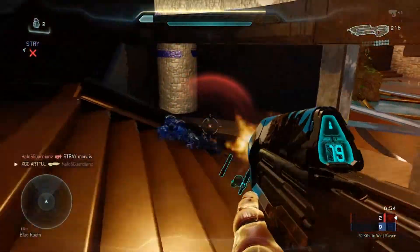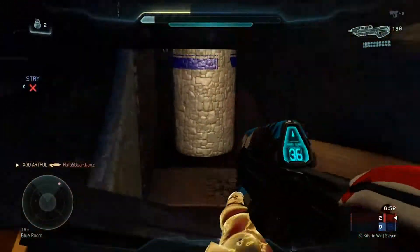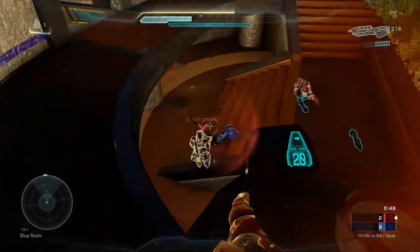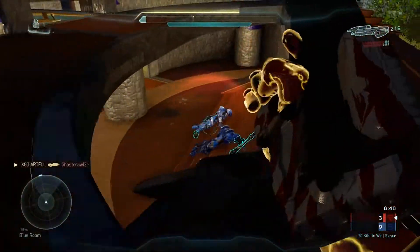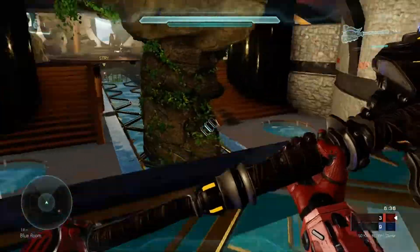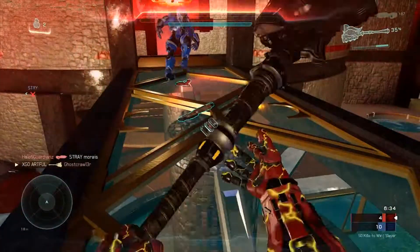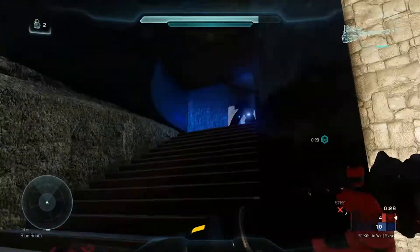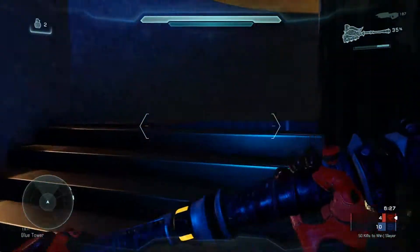There is a sniper rifle and gravity hammer spawn. However, the sniper rifle spawns outside of the map at a good vantage point, allowing the player to pick it up and immediately dominate. I recommend that the owner switches the two positions so that you have to work to get it and then find a good vantage point to use it.